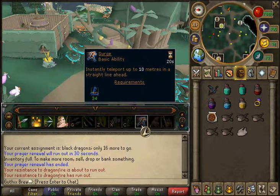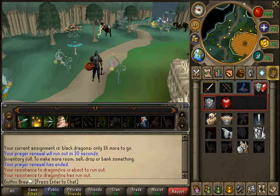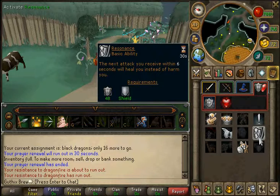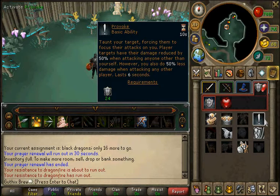You want Rejuvenate on your bar - Rejuvenate heals your health by 40%. That's why I haven't brought much food, because when you're low health you just use this when your adrenaline is full and you'll be healed. Also keep this on the shield slot - the next attack you receive within 6 seconds will heal you instead of harm you, so if you click it, the next attack that hits you will heal you instead of damage you.